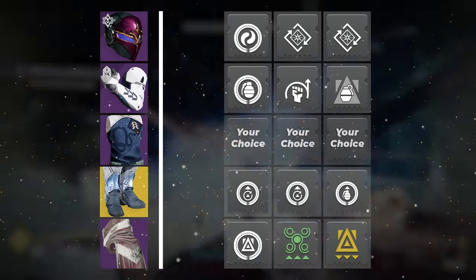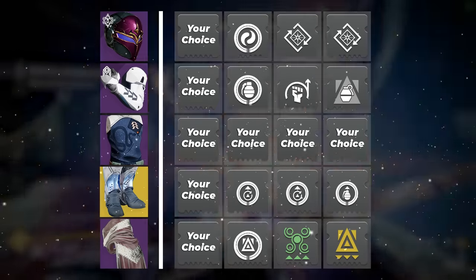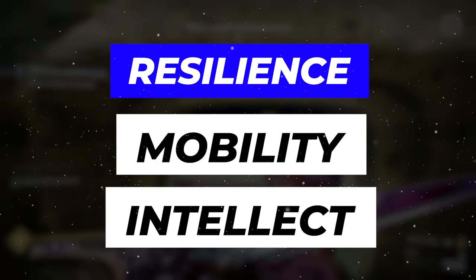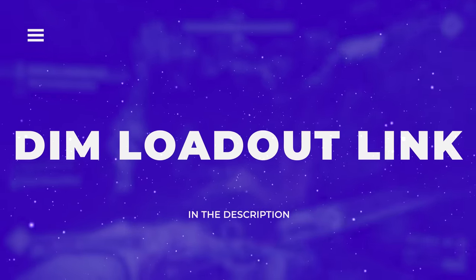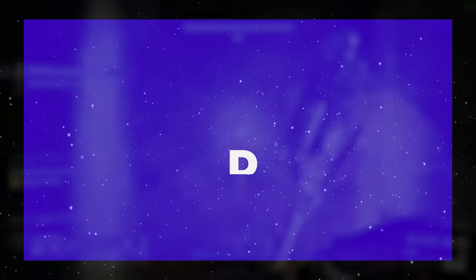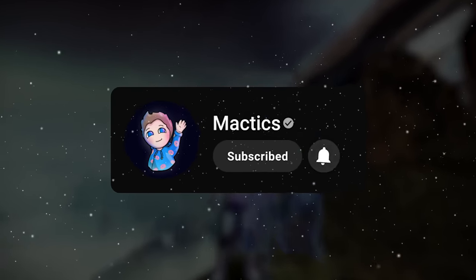You'll then round things out with resists on the chest and minor and major stat mods where applicable on each armor piece, prioritizing tier 10 resilience and then as high of a mobility and intellect stat as you can manage. And as always, there's a Destiny Item Manager link down in the description for you to copy it all over to your guardian with just one click — right next to the like and subscribe buttons.